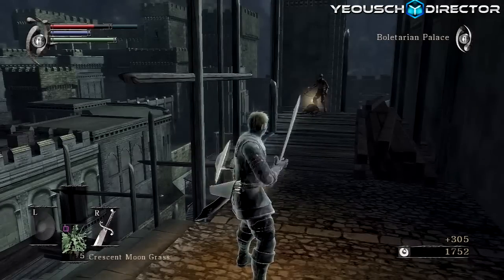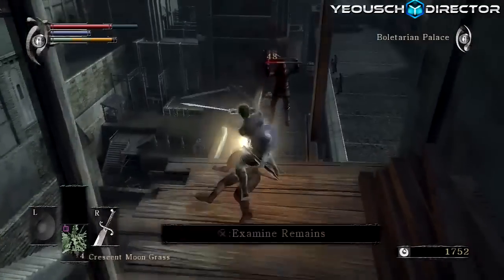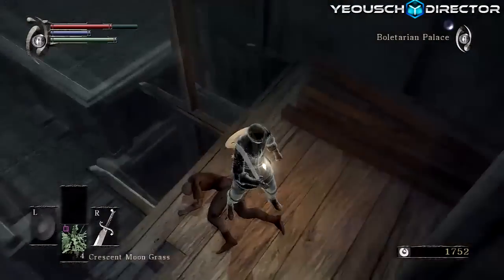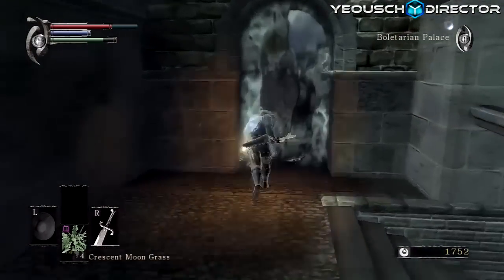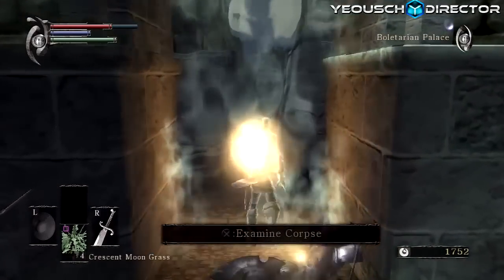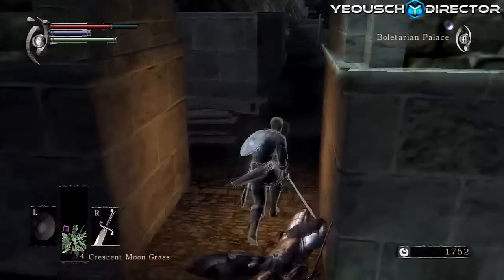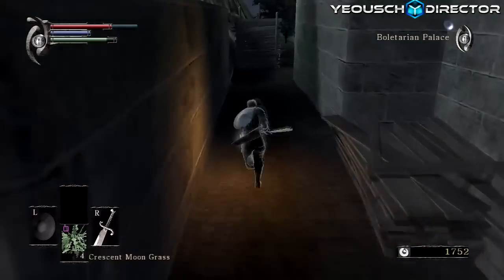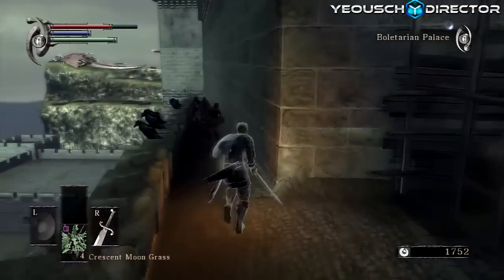There are no checkpoints, so if you die you'll start back at the beginning and lose all your souls shown in the bottom right corner. We have the last fog gate right here — let's go ahead and enter it. There are so many things in this game it's kind of ridiculous.